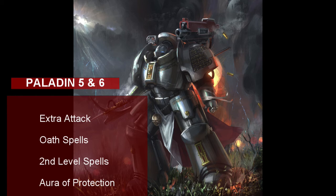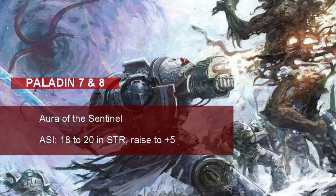At 6th level, a Grey Knight learns Aura of Protection. Your Grey Knight's will to slay demons is so strong that it rubs off on the rest of your party, giving you and any friendly creatures within 10 feet of you a bonus to saving throws equal to your Charisma modifier. I hope you like Auras because we've got more Auras coming your way. At level 7, the Grey Knight gets Aura of the Sentinel — you are extra vigilant, giving you and creatures within 10 feet of you a bonus to initiative rolls equal to your proficiency bonus. Going first in combat is great, and this will help you and your party do that.